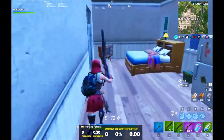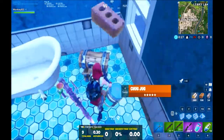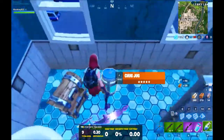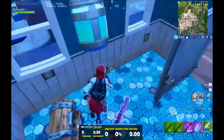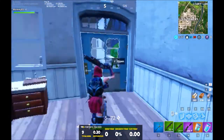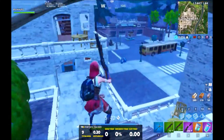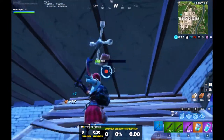Oh my god, there's so much shotgun ammo. That guy didn't want to give me rockets - what the crap? We got a minigun and a chug. Actually, I'm just going to take the chug over the minis. I know this seems dumb but I'm still going to do it - because why not? There's no reason not to.